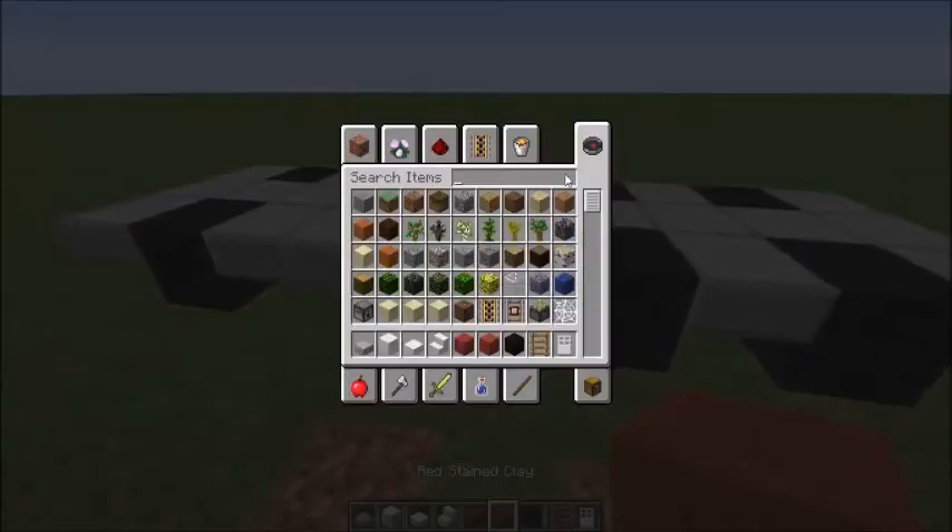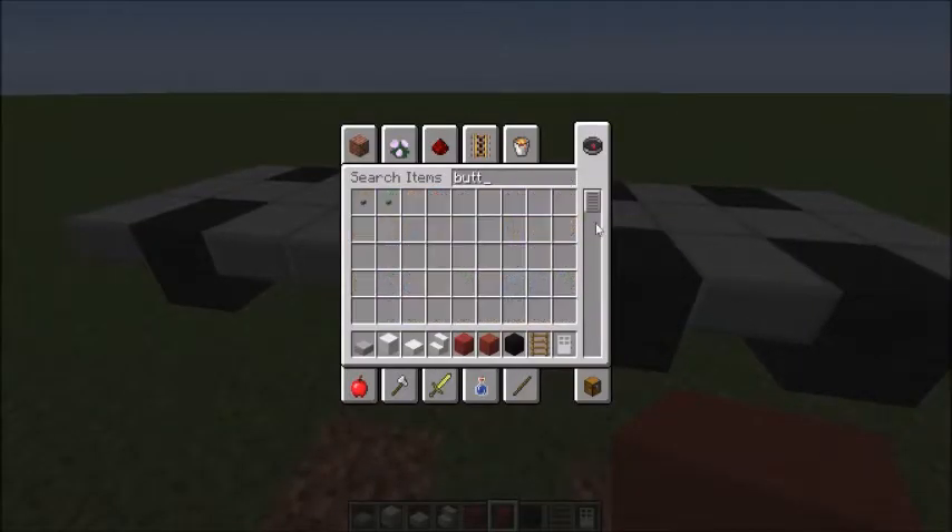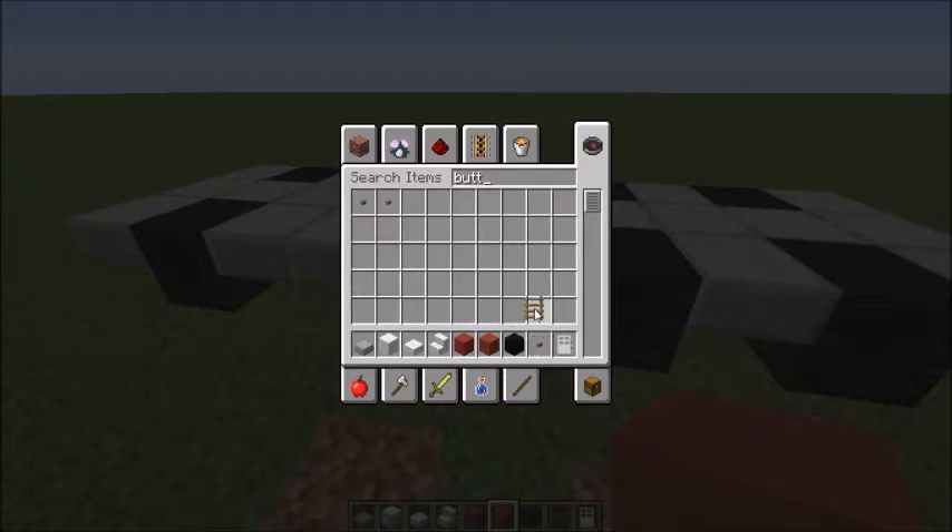Next we're going to add stone buttons onto the black wall. This just makes the tires look a bit more realistic.